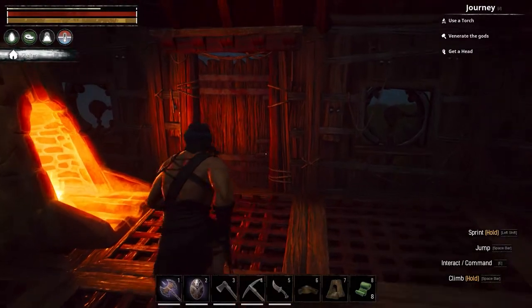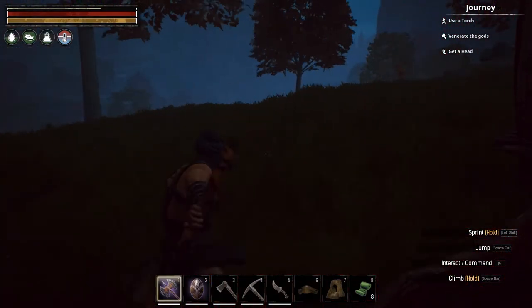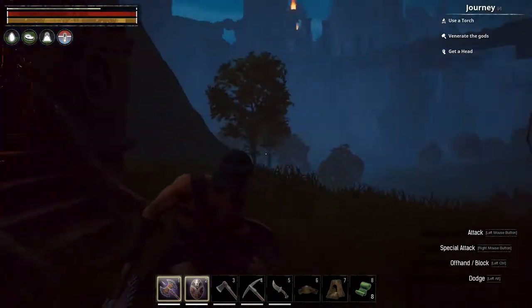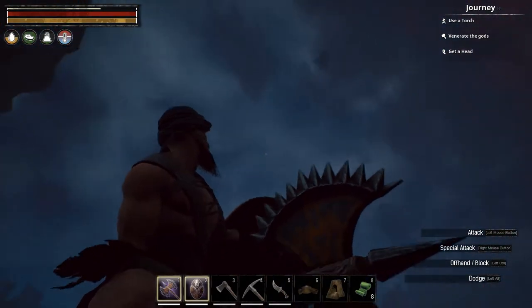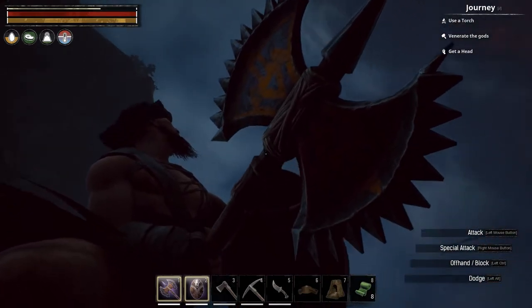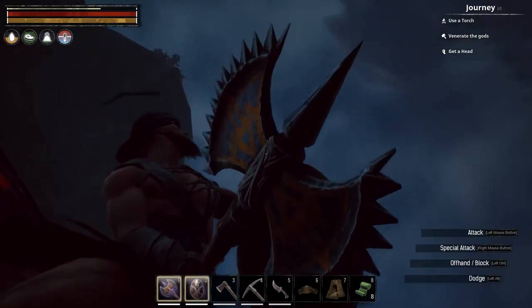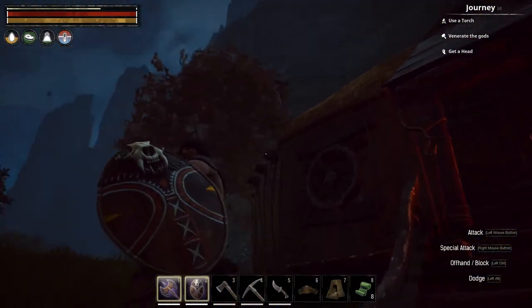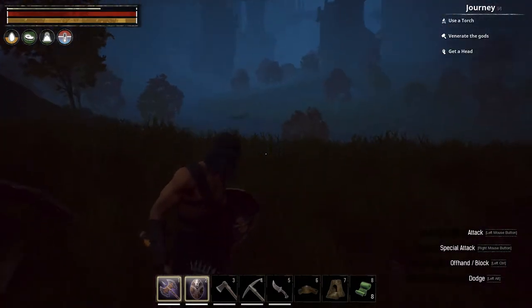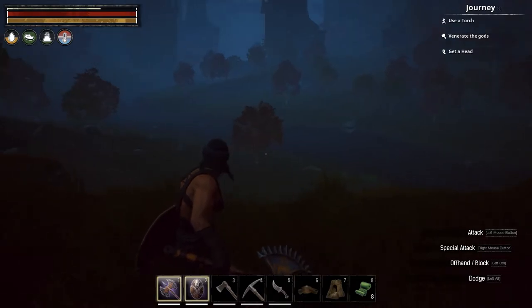Now we're talking. Look at this - can't see it, camera can't go that low. Look at that damn axe, man. Look at that beautiful. And the shield - she looks pretty nice. I've always been an axe guy in Conan.